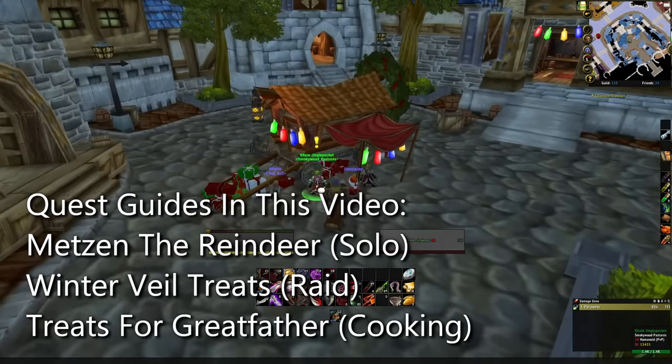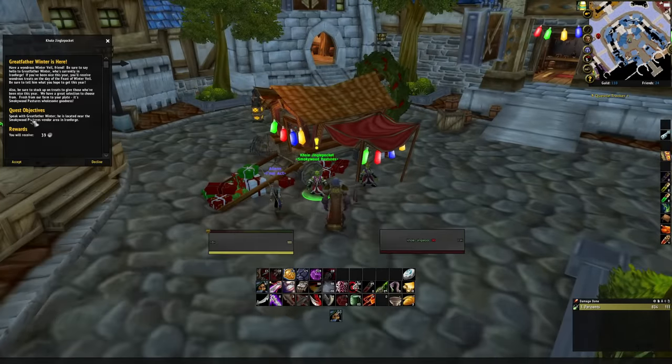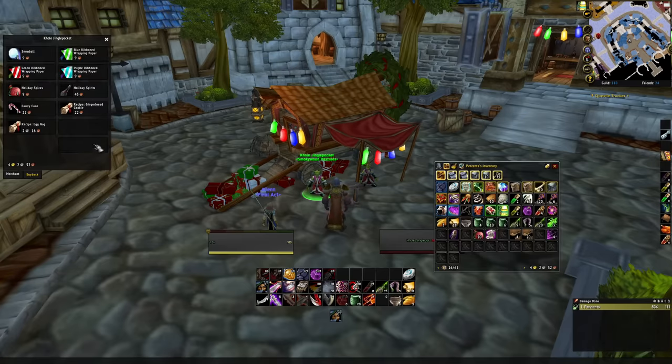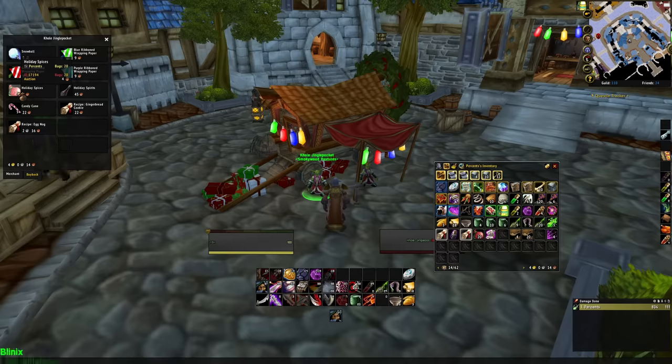In the case of Stormwind, he's right outside the auction house. Talking to him, we can get a quest which says speak with Greatfather Winter — he is in Ironforge. I'm not sure exactly where it is for the Horde, most likely Orgrimmar to Thunder Bluff. He also has a bunch of vendor items, including two cooking recipes that are fairly cheap, as well as some holiday wrapping paper, spirits, and the holiday spices which are required for cooking those two recipes.